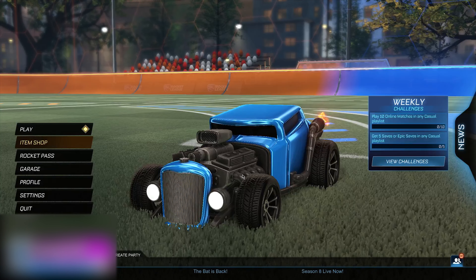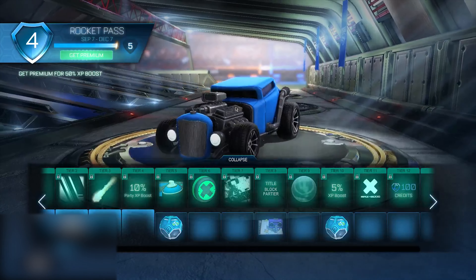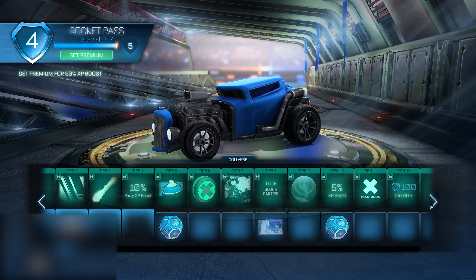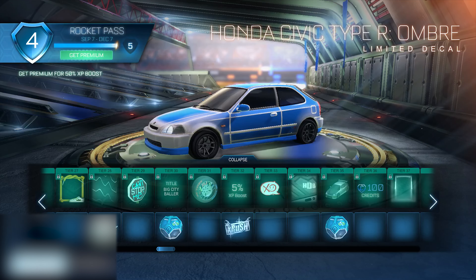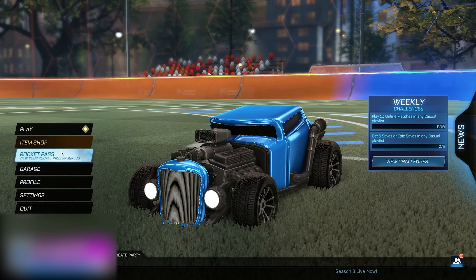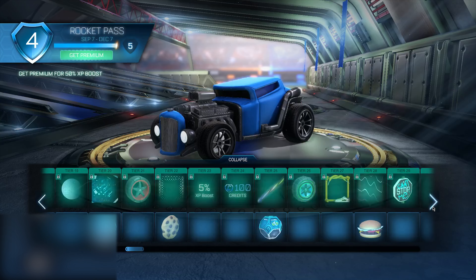When you've done that for the third time, go to your Rocket Pass section with the Backfire preset named rocket_pass?true. Go to Tier 37 of the premium one and scroll until you find the Honda decal. When you're there, go ahead and click on it three times total. Then go back to the main menu — you're not quite done with the glitch yet, there are just a few simple steps left.